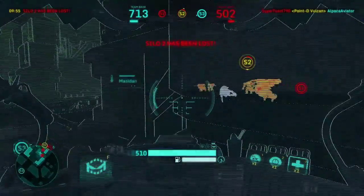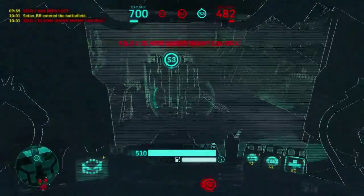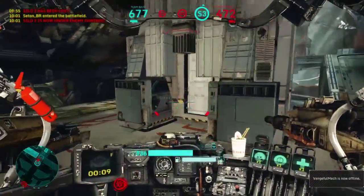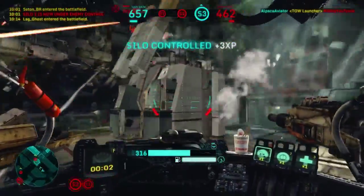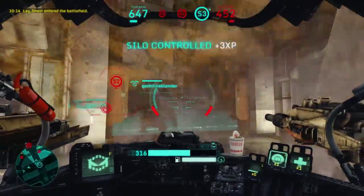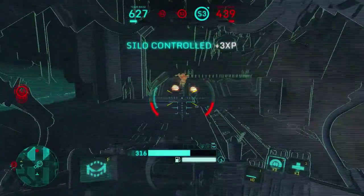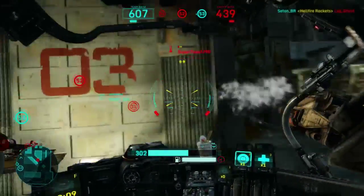On Missile Assault or Siege, people are going to be coming from specific pathways — it's an objective so they'll eventually have to come to it. It's more predictable where people are going to be, so it's easier to lay my traps because it's more likely they'll be there when you detonate. That assault mech stepped on the trap but got away — I accidentally hit that Reaper and missed a lot of shots. You can see the trap won't instantly kill a B-class, but it took that assault down a lot. I then chased him down and got him.